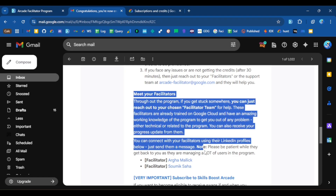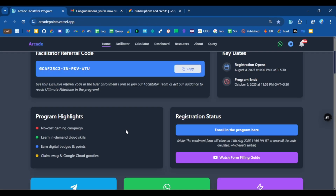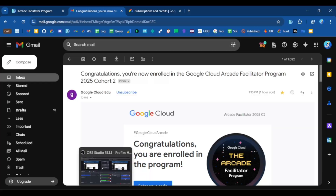If you still have issues, reach out to your facilitators — their LinkedIn profile links are mentioned in the email. If you haven't enrolled in the program yet, come to this page and enroll using our referral code so that we can guide you. Thank you so much for watching this video — I hope you found it helpful.